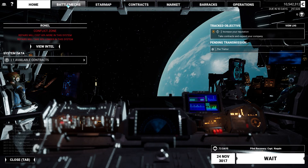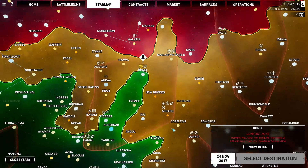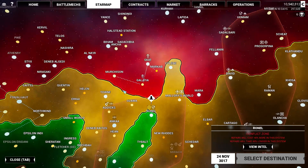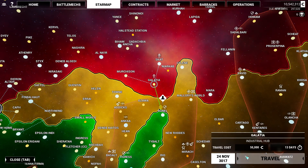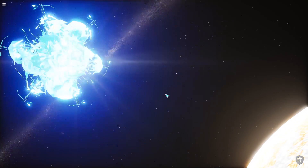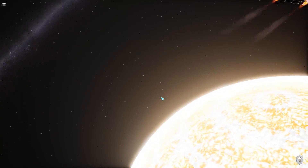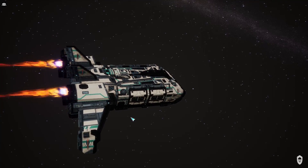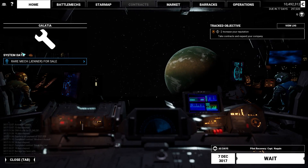So I'm ready to continue on and actually get underway with repairing these mechs. Sadly the closest industrial zone I have is on top of the fact that there are rare mechs here that might involve going to the Draconis Combine, which they do not like me very much. I don't expect to spend a whole lot here, but we have the money to afford a little bit of cash to help increase our chances of success. What do I really want to buy aside from maybe something heavier or with a lot more firepower? Probably nothing at all, if I were to be honest.